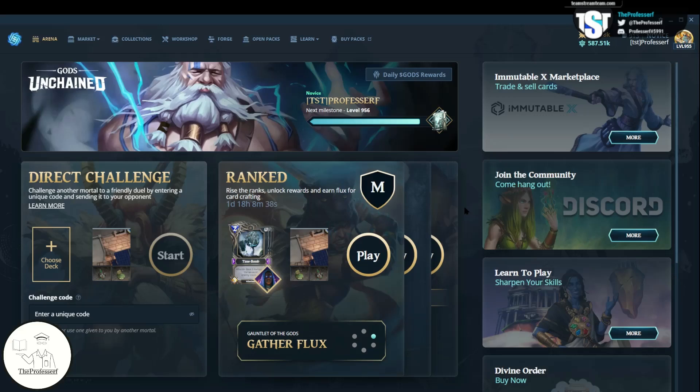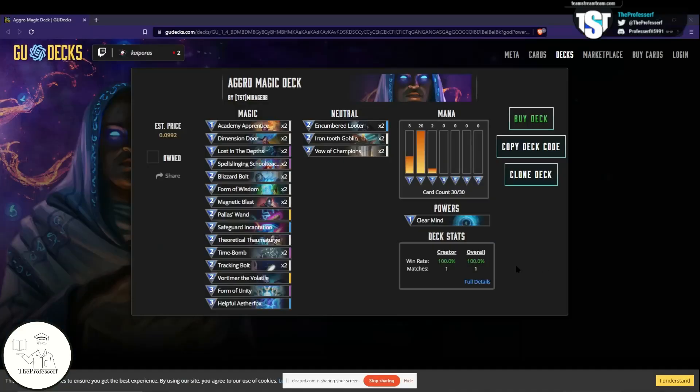Mirage is a top player and my teammate on TST. He's achieved great things in Gods Unchained — he's gone 3 weekends in a row 25-0, for a total of 75-0 record. He's won numerous community tournaments and is considered one of the top players in the game. I have Mirage here, the creator of the combo deck for Form of Unity and the Spell Slinger School Teacher. Welcome Mirage, how are you doing?